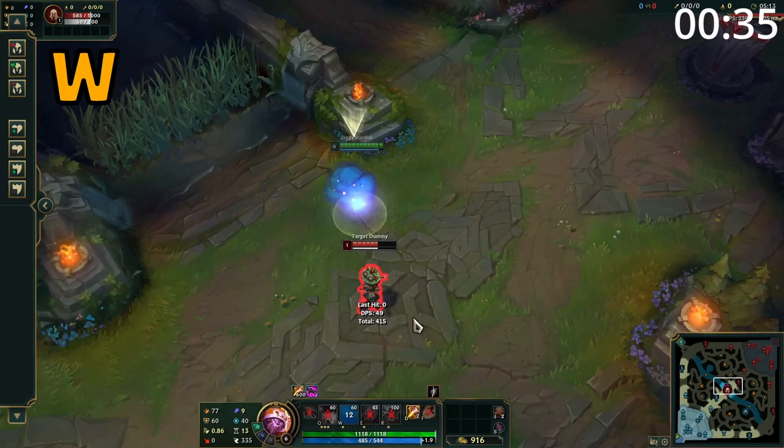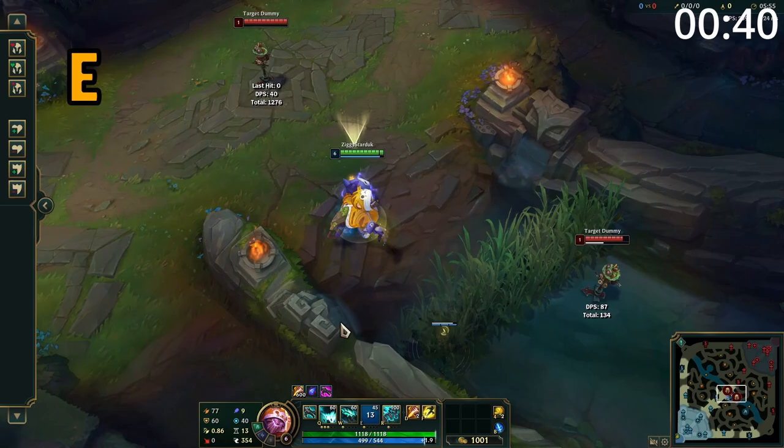Maokai's W is a point and click ability which causes him to become untargetable and dash to an enemy. Upon arrival, he deals damage and roots them.